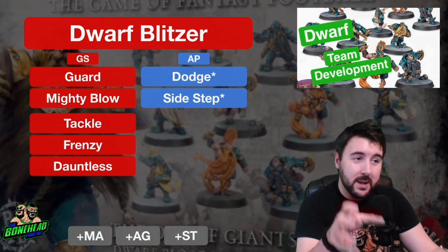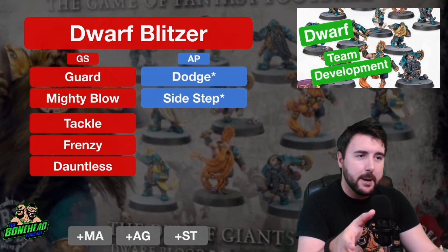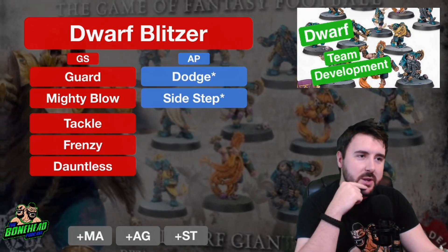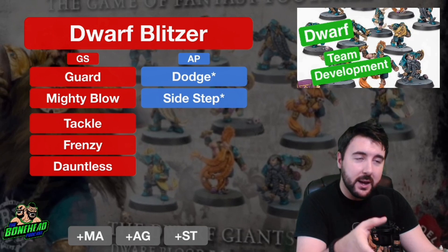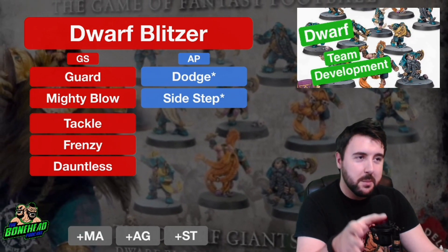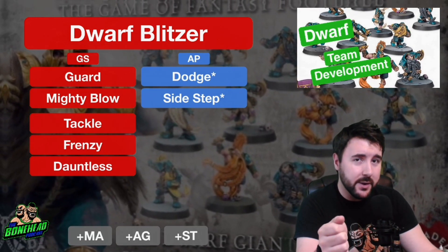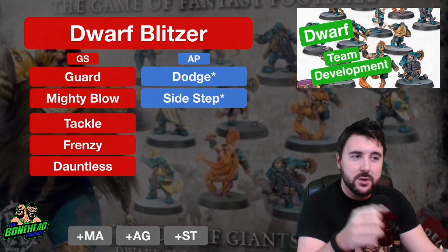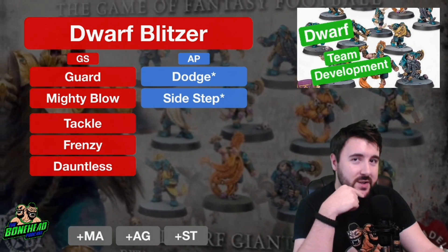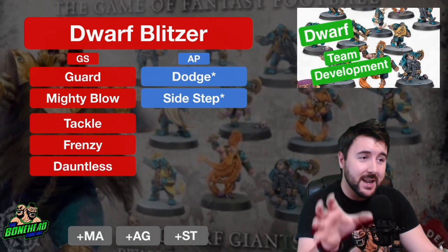Saving up and getting Dodge on the Dwarf Blitzer to be a Blodger is really worth considering now that the way we do skills has changed. Do you need Guard on your Dwarf Blitzer as quickly as possible? Probably not — you can go a few games without Guard. So it's really worth thinking, when you get to 6 SPP, do you want to save for 2 more touchdowns and make him a Blodger? While it's not the most important thing at Movement 5 and Agility 3+, the Dwarf Blitzer is going to be one of your ball carriers and your primary Blitzing piece. Having Dodge for manoeuvrability and to stay alive means this Blitzer will be sticking around. If you don't want to save to 12, Guard or Mighty Blow will start piling on the pressure.